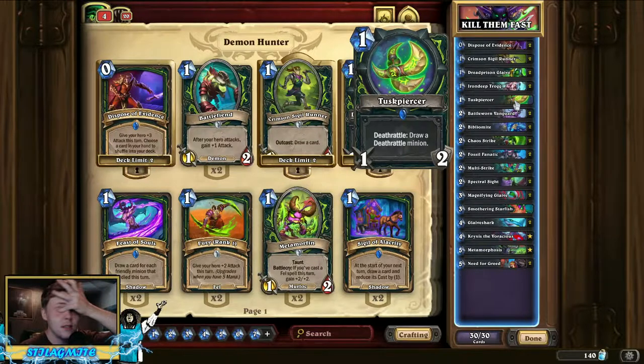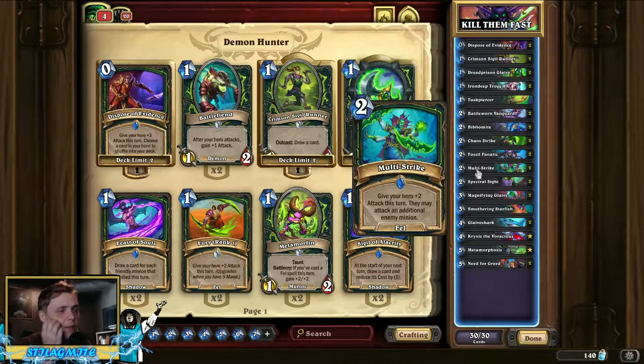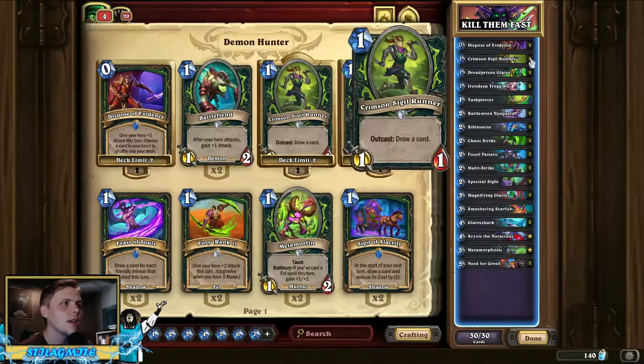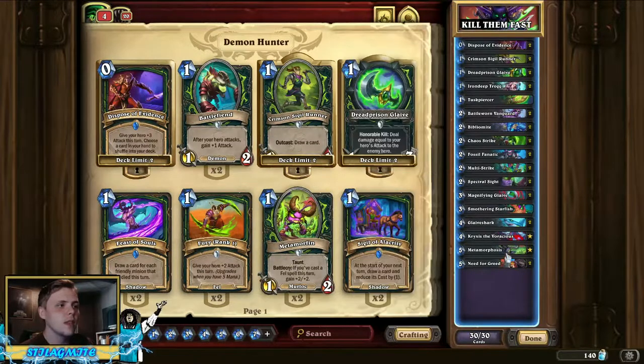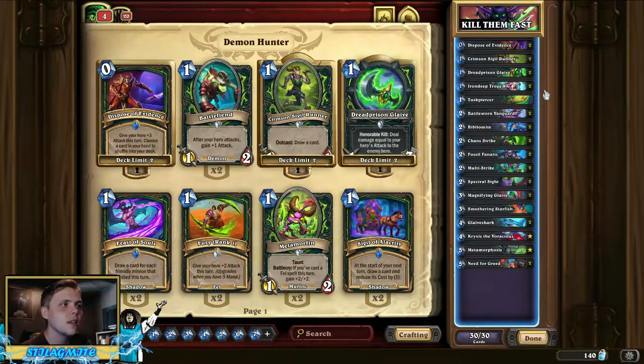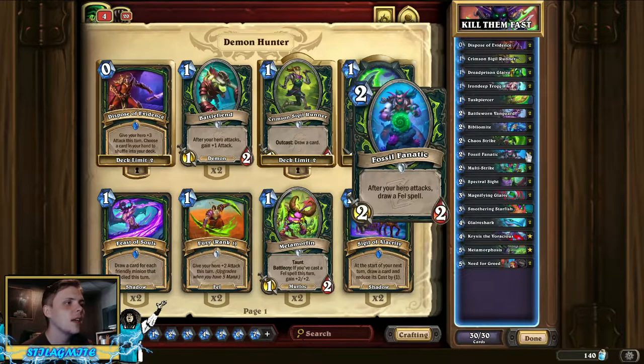To find Krixis we're playing a Tusk Piercer. If you open that early on, amazing - just equip it and attack with it two turns. Even on turn one just attack with it anyway; you just want to fish Krixis out. I was running a lot more two-drops but I tapered it down a bit - I threw in two Iron Deep Trog and two Crimson Sigil Runner. Crimson Sigil Runner is really good because it doesn't add anything to your hand, it just replaces itself, which makes it better when you discard stuff with Krixis.